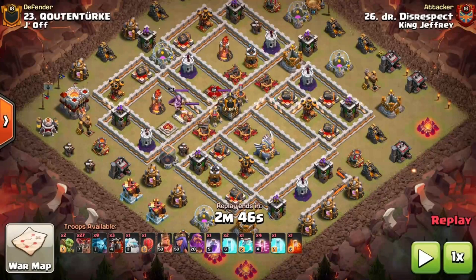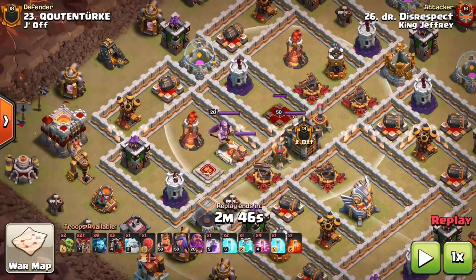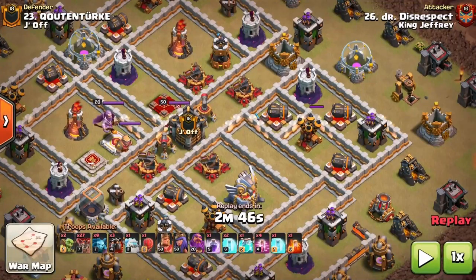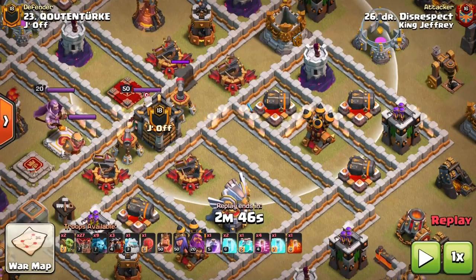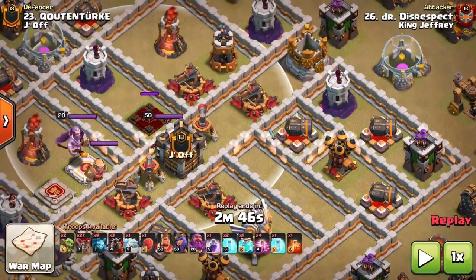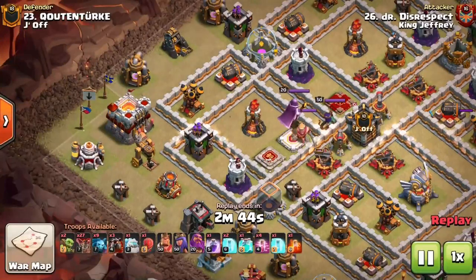Let's pause again and look at the sweepers on this base to determine possible entries. The sweepers point up and down with the queen right under them, and the Town Hall is all the way on the edge. We can't send a blimp from the Town Hall side — we'd have to send it opposite. There's kind of a big dead zone that might force us up into the sweepers, and I have a feeling the tornado trap is probably right by the eagle, so that area would be dangerous.